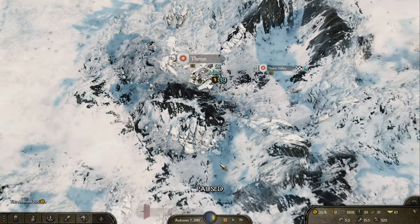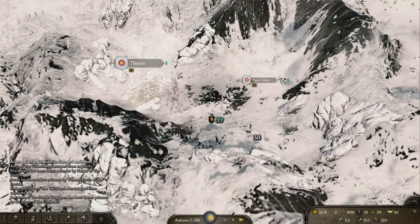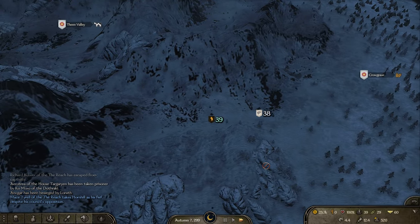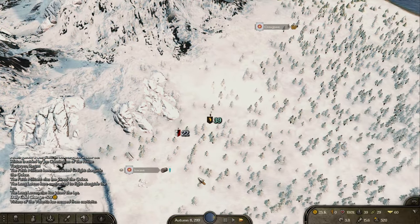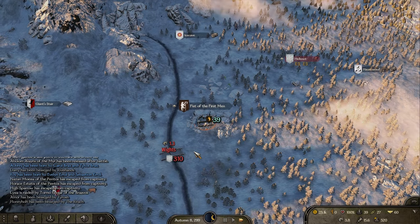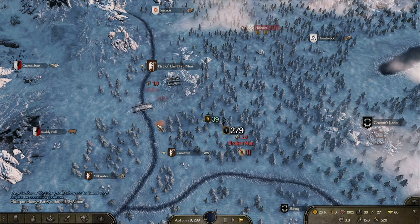There was nothing here, so we want to head towards the Frost Fangs. Let's go towards the Fist of the First Men to start with. What is that? A Stark caravan heading for Hardhome — interesting.